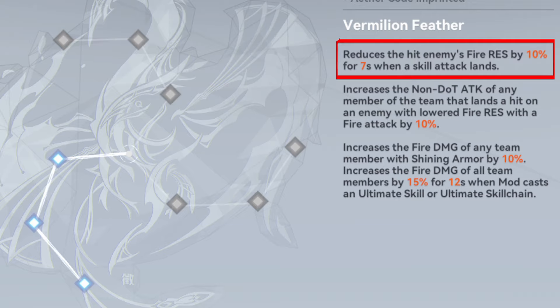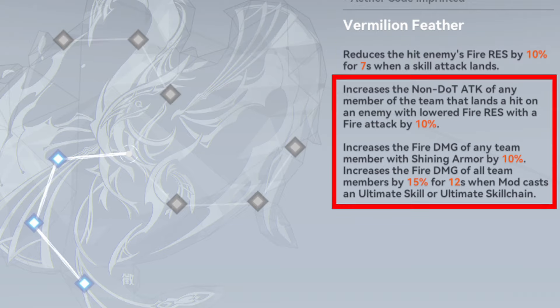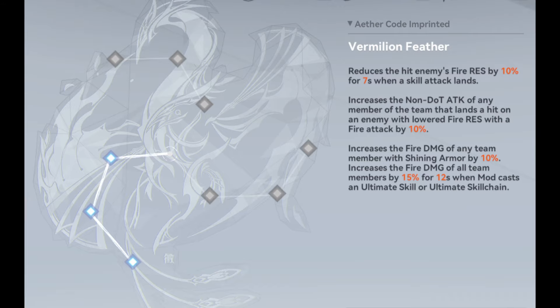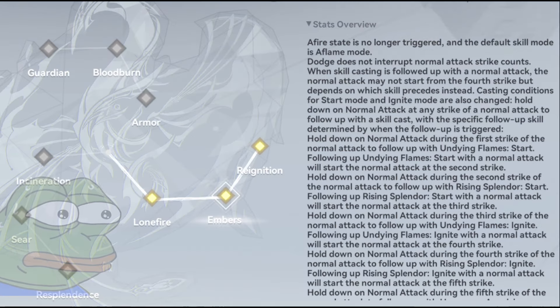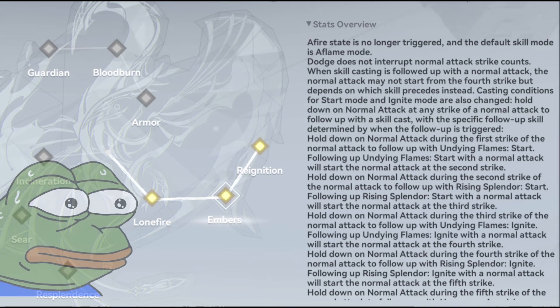The Blue Code is good for fire team support. It can lower the fire resistance of enemies and increases the fire damage of team members, making it ideal for a fire-damage-focused team. The Yellow Code turns Lingguang into a main dealer. However, please note that this is only recommended with high investment, including a signature functor. There's some skill rework happening here, but let's check it out together anyway.